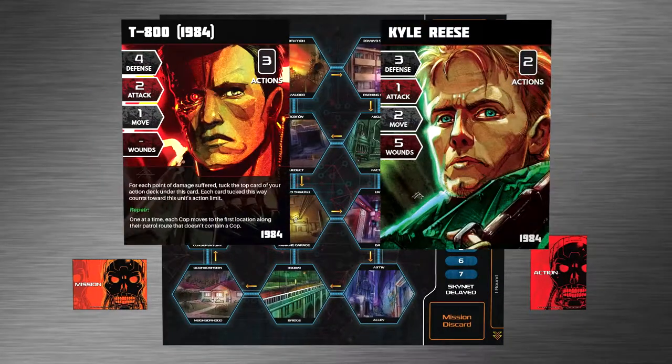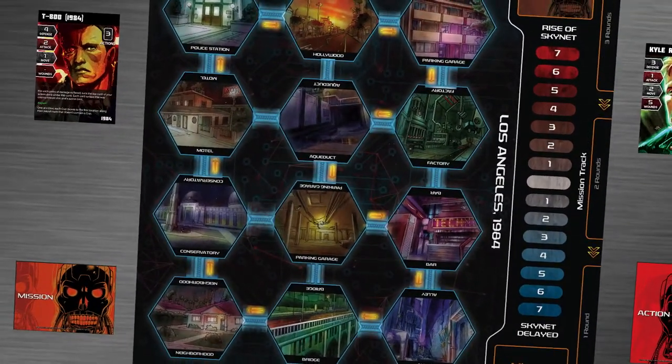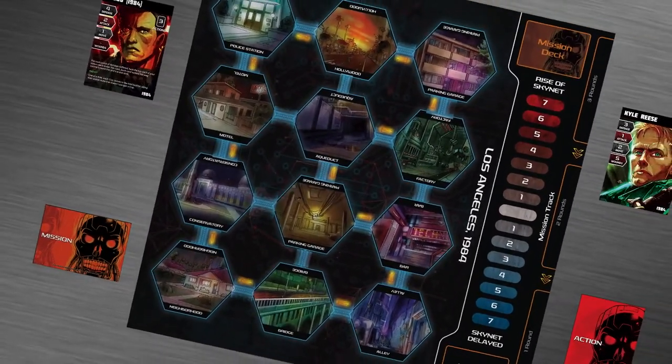1984 Gameplay — Movement: Characters move up to a number of locations listed on their character stat card. Each point of movement is between two hexagon location tiles, connected by lines.